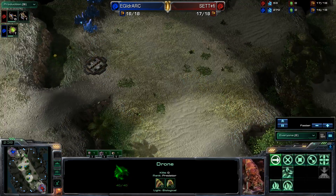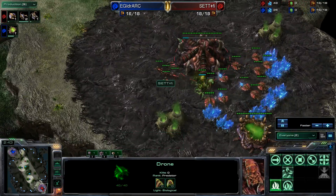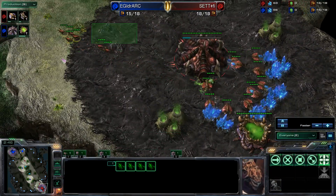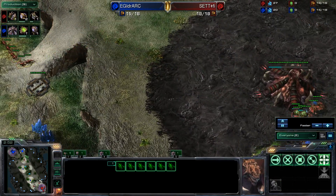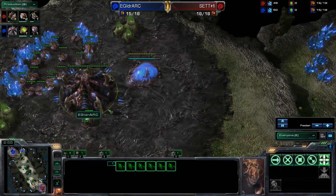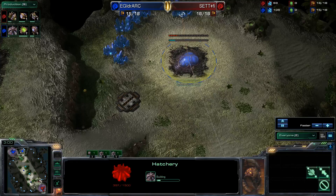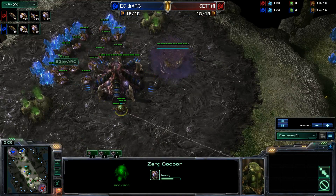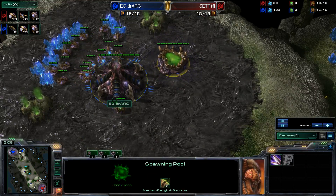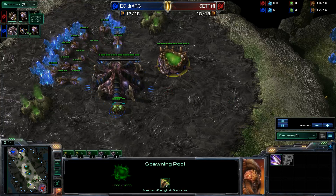iDra is going for a 15-pool back home and is even looking to drop a hatchery in just a moment, so he could be in a pretty rough spot. Six zerglings are being produced here for Moon, and that might be all he needs to put a lot of damage into iDra - whose own zerglings won't be hitting the field for about 15-20 seconds after Moon's.